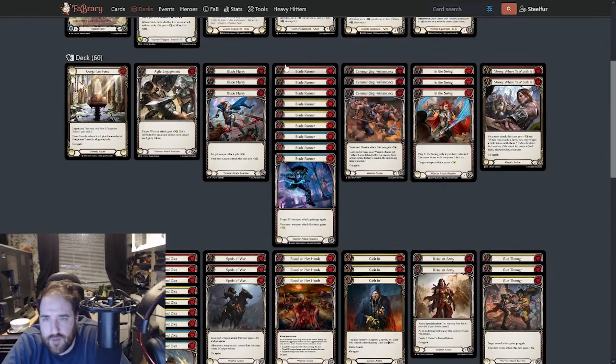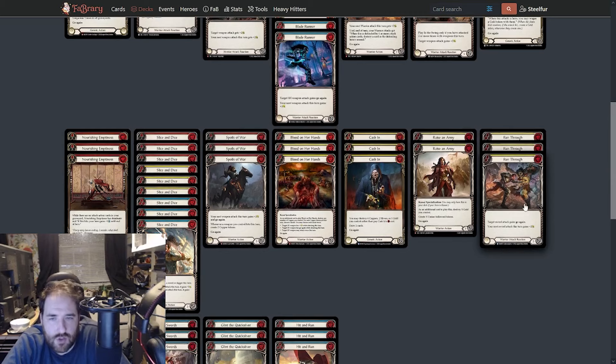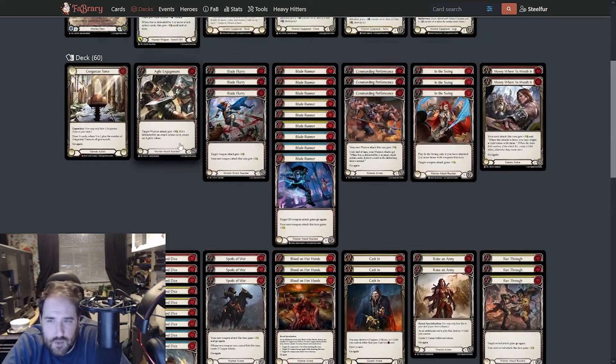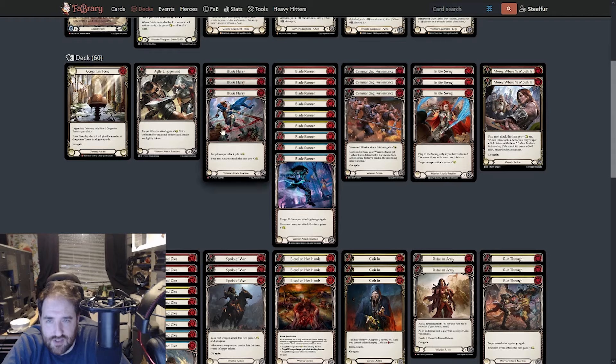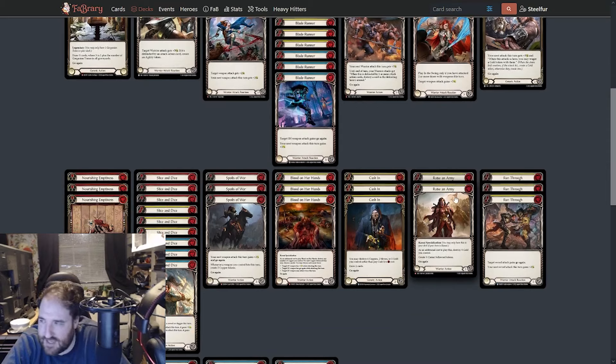Counting through the deck, I have 22 ways to give my sword go-again. So that's 22 turns of go-again — that's pretty solid. I have attack reactions, lots that give buffs, most of them to my second weapon but that's okay. Plenty of ways to get damage through.